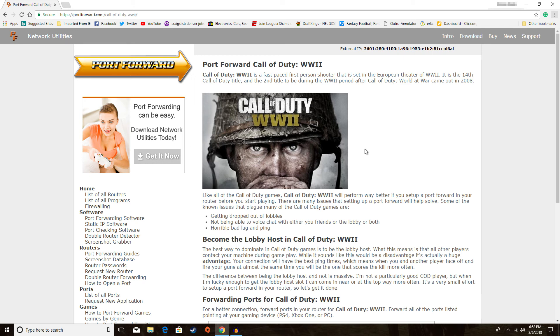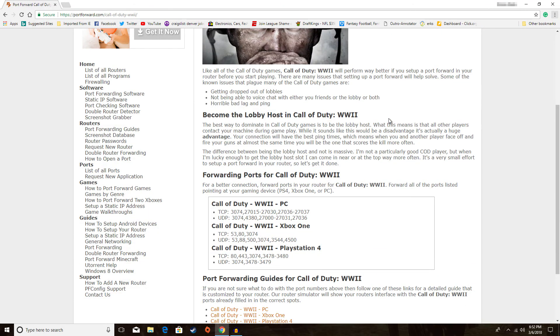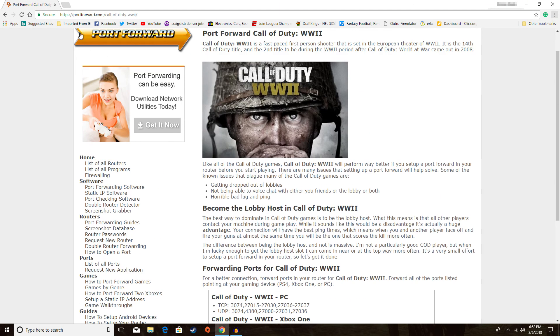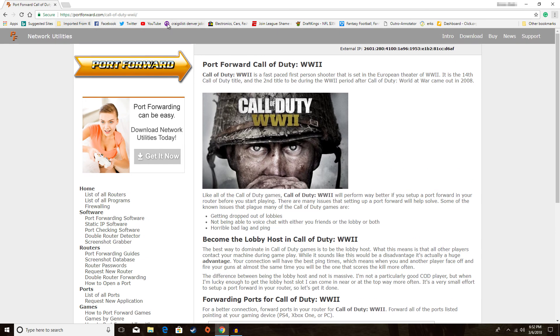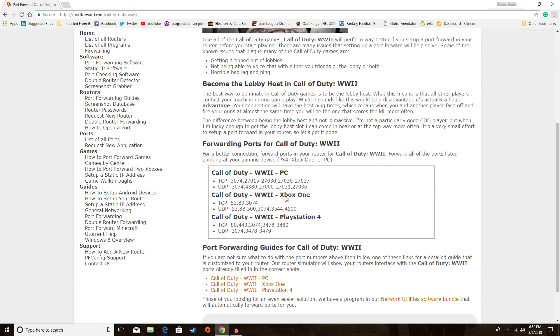I'll show you where you can get your IP address. The site is called portforward.com. You can just put in Call of Duty World War II, and it tells you the ports for PC and consoles. We're doing the PC - the PC takes more ports. There's a lot more going on; I think a lot of these are Steam ports too.